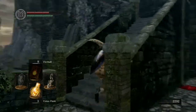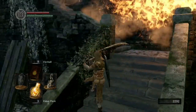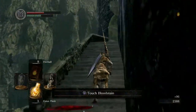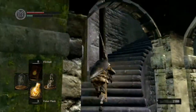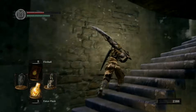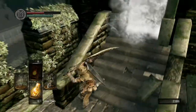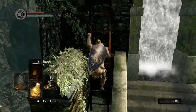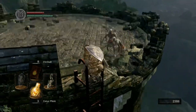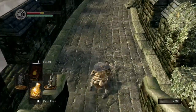Up these steps — a flaming barrel is going to come down. Run upstairs slightly to initiate the enemy to push it down, then come back around the corner so it misses you. Kill him when he comes down to you and run up these steps. Keep going up — don't go too far down as there's a very strong enemy at the bottom. As soon as you come through this fog gate, turn around and run up the hidden ladder. There are two enemies with ranged weapons at the top that you need to kill.